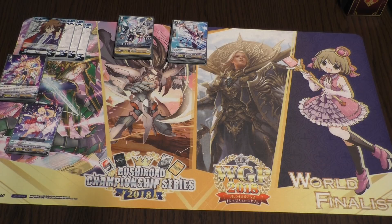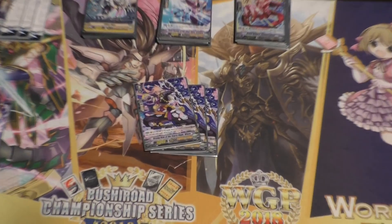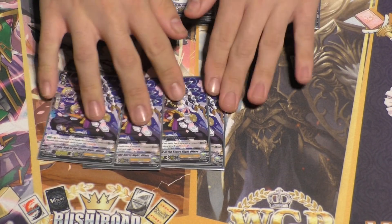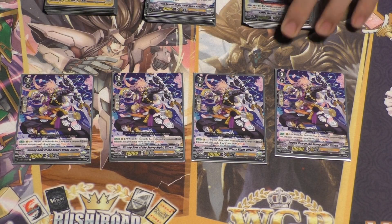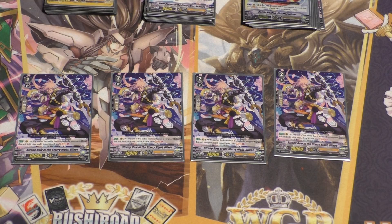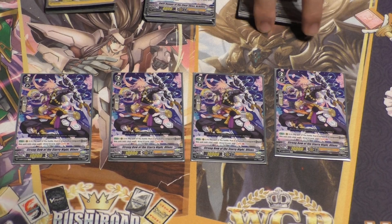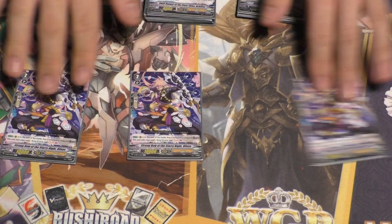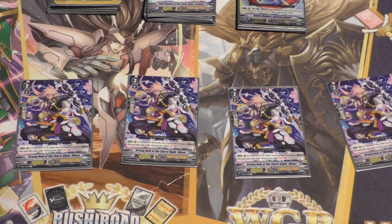Now for Grade 2s. First is Starry Knight Luxies — his effect is on attack on rearguard: after it attacks, you can put him into soul, draw a card, and soul charge one. He's good for fueling the soul you need for Genesis, as well as putting on-hit pressure. If you open this guy with two more, it's just a lot of on-hit pressure — it makes your opponent have to hit a trigger and helps pressure them.